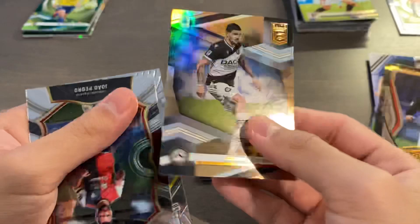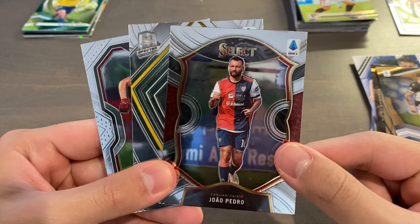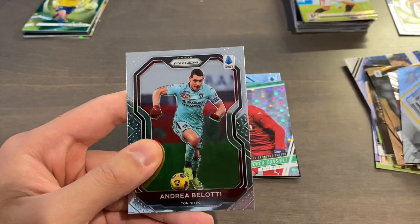To finish off the box, we got Thorsby, Theo Hernandez, Rodrigo De Paul Elite base, and then three Chrome cards: Joao Pedro for Cagliari Select base, Luigi Seppe Spectra, and Andrea Bellotti for Prism base. And that rounds out our break of a European H2 Prism.